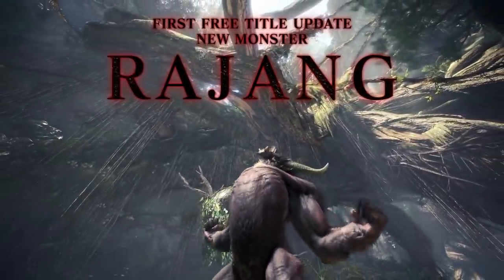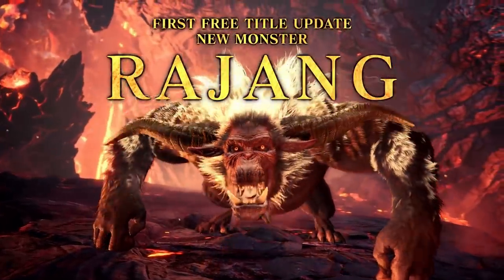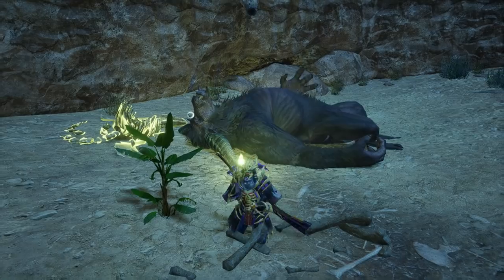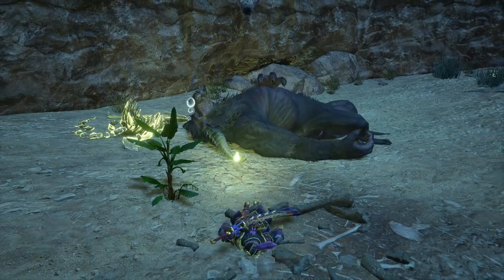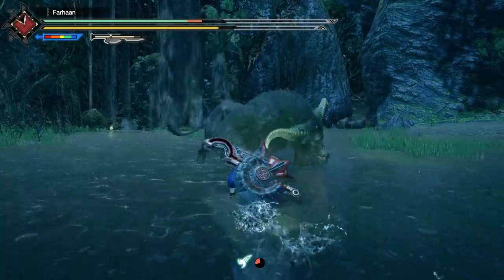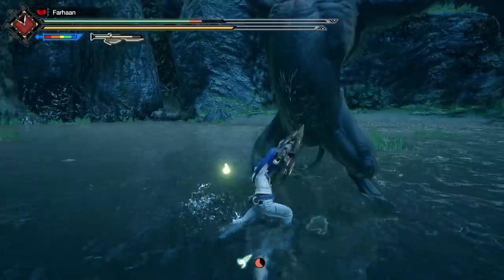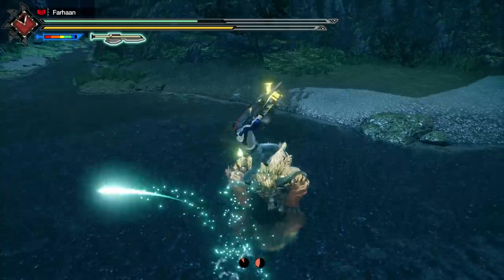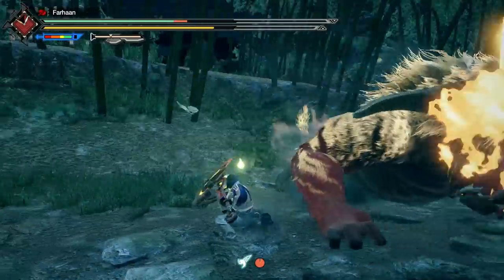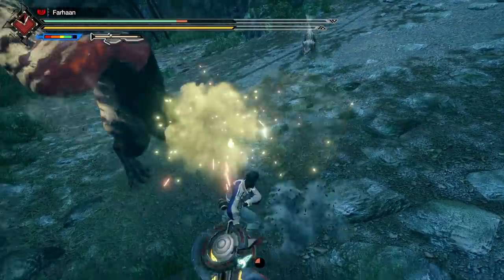Sunbreak Rajang will not be as hard as Iceborne Rajang, mostly because he will be in the game from the start. This means the developers can scale his difficulty with the base game and not have to account for power creep. However, they can definitely take steps to make him a threat again — they can increase the start-up of his attack animations and decrease the end lag, as well as the rate at which he taunts. This will make him as fast, if not faster, than GU Rajang. The Wirebugs will make Rajang a bit easier by letting us zoom around him, so to solve that they should give Rajang direct ways to counter them, similar to how he can counter the Clutch Claw in Iceborne.